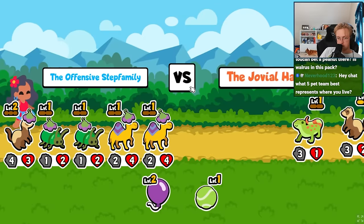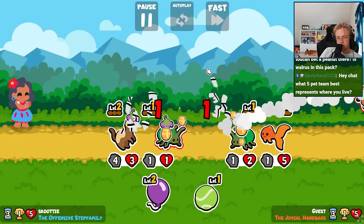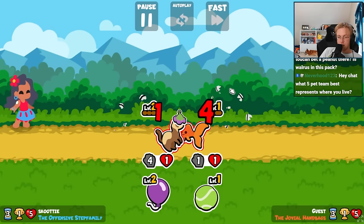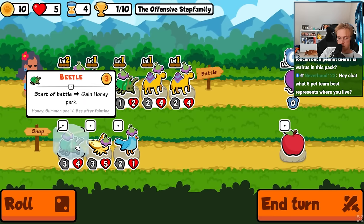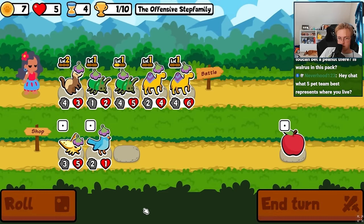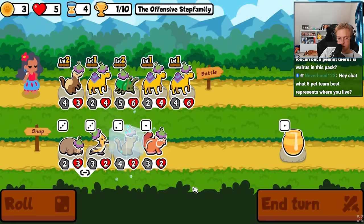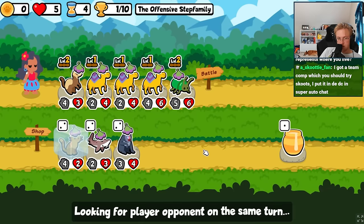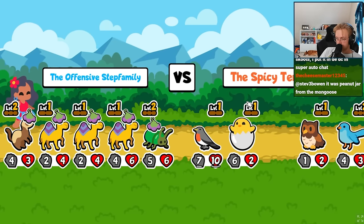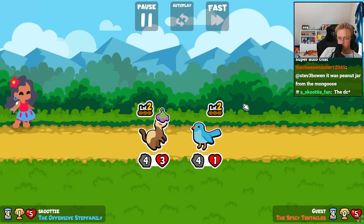You're gonna get hit, and then we'll stat the beetle, and then we are fine. Ooh, this is good. Scale the tabby, and we're still winning.